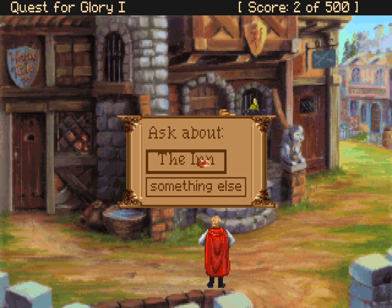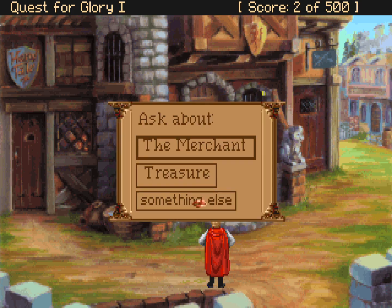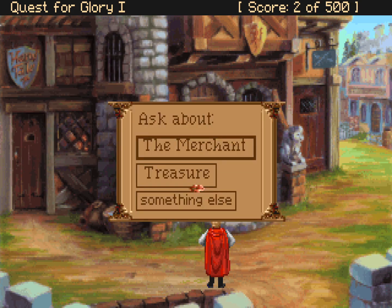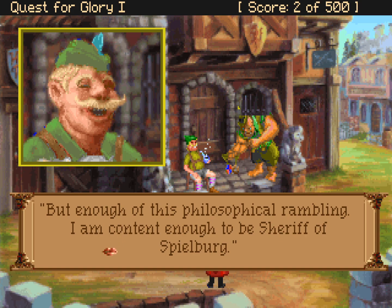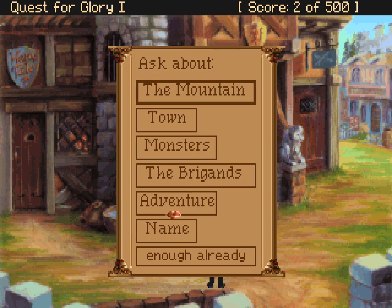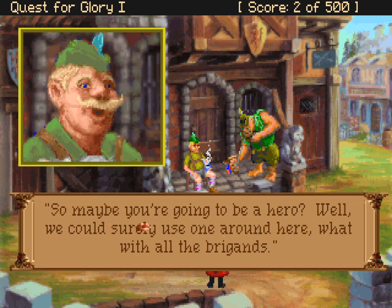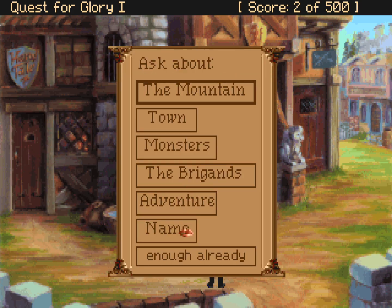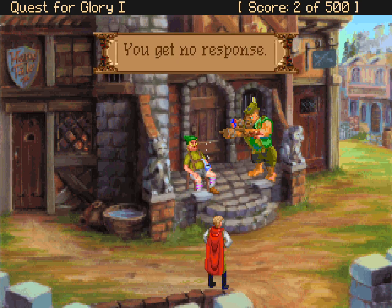Let's talk about the merchant. 'The one who was robbed? He's staying at the inn, I believe.' What about the treasure? 'Obtaining treasure involves putting yourself in danger. If you're brave, foolish, or lucky, you might get some treasure.' Let's talk about danger. 'My friend, this world's filled with dangers. Sometimes I think it might be better to choose your danger, rather than sitting around waiting for it, as I seem to do. But enough of this philosophical rambling. I'm content enough to be Sheriff of Spielberg.' What about adventure? 'You'll need to talk to the Baron about that, or go ask Wolfgang down at the guild hall.' Maybe you're going to be a hero? 'We could surely use one around here, what with all the brigands.' You get no response from Otto.